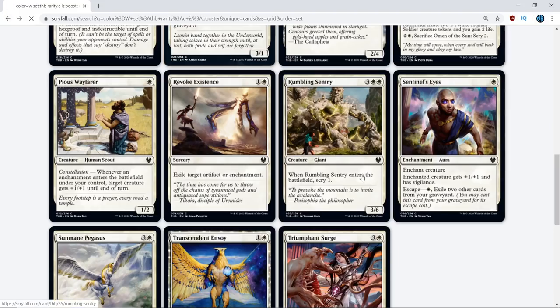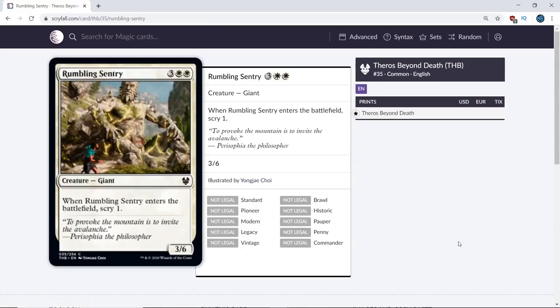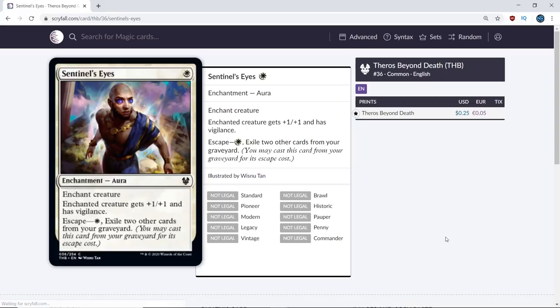This next card confuses me — 5 mana, 3/6, scry 1 in white. It's the classic low-power, high-toughness white creature. I don't want to play this card, but a lot of decks are not going to be able to deal with it, and it's going to overperform out of the sideboard. It's like the obligatory high-toughness white wall. It's like the Ardenvale Paladin of Theros Beyond Death. I think this card is very mediocre — probably a D. If you have to play it, it does stuff and has stats, but it's not great.